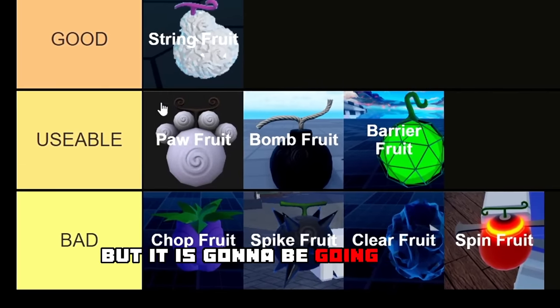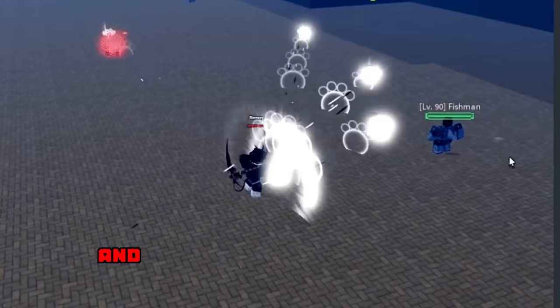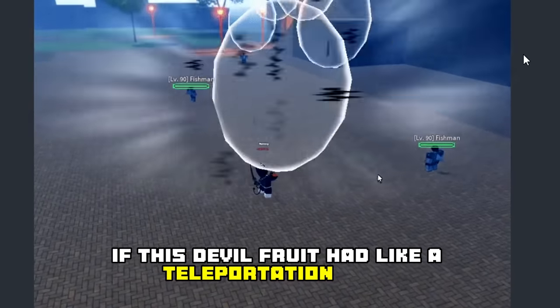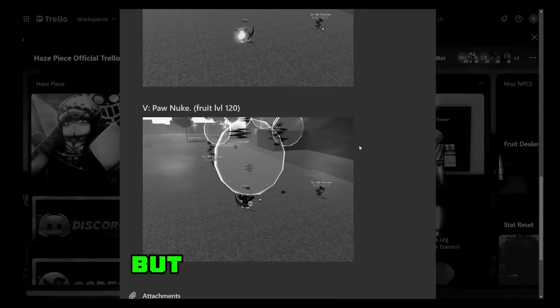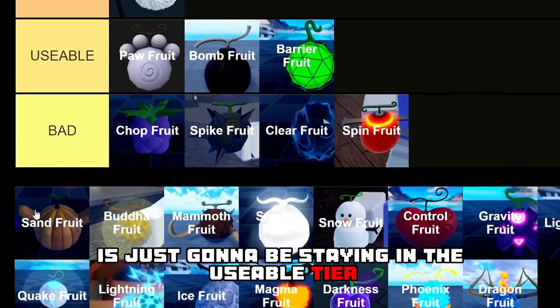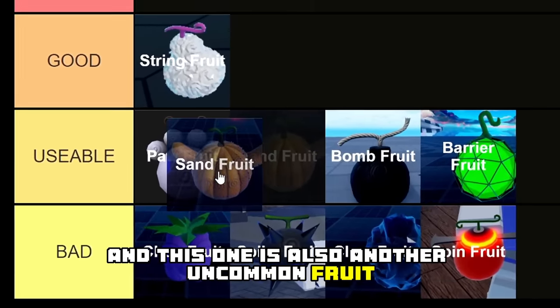Next we have the Paw Fruit, another rare devil fruit, but it is going to be going in the usable tier. This devil fruit has four different moves and none of them are actually very good. If it had a teleportation move or something special I would rank it higher, but the Paw Fruit is just going to be staying in the usable tier.